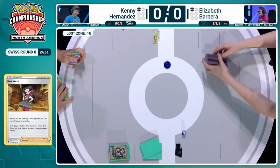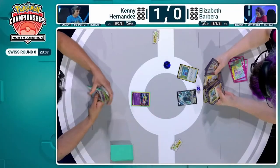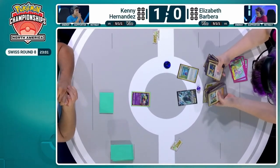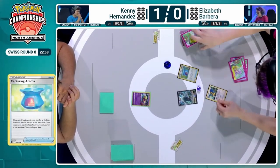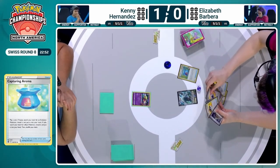We're off to Game 2. Elizabeth has chosen to go first. She kicks off with Capturing Aroma and gets heads, so she can grab an evolution. I am thinking she might be trying to repeat from Game 1 — that Fluttermane in the early game did put in a bunch of work. She's got Jet Energy in hand as well. Even if you don't do the Fluttermane, you still want that Lugia going as fast as possible, and you hope Kenny is not going to just get that turn one seven cards in the Lost Zone.